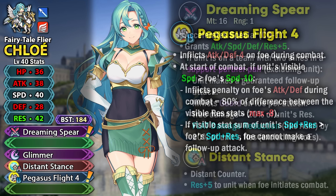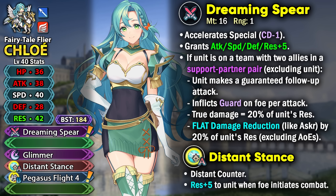Overall, Chloe functions as a pretty unique Lance Flyer with flat damage reduction, making her a lot bulkier than she appears, and she can hit harder with true damage. It's easy to make her work — you just need an ally support for all the effects. She doesn't have any HP threshold or proximity condition, which is nice.